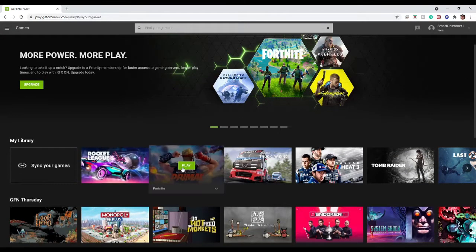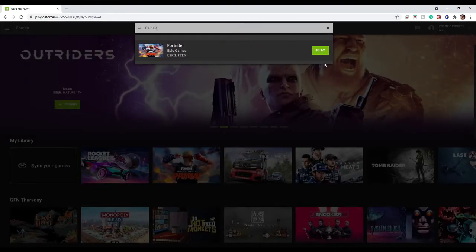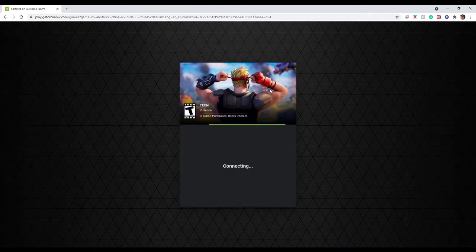Right now you just have to click Play. I'm going to try Fortnite, and then I'll show you Rocket League on the Chromebook. Pretend this is your Chromebook even though I'm on Windows — just click Play and you have to wait for this number to go down to zero, because those are the people ahead of you in the queue.